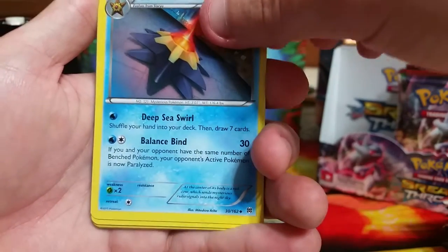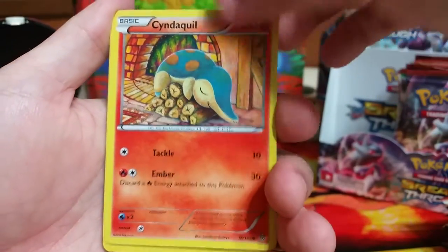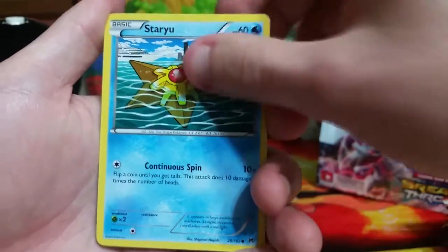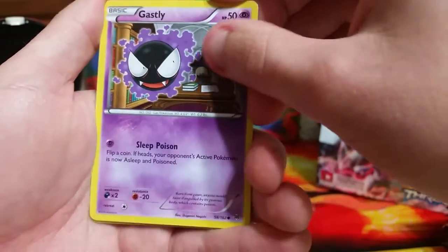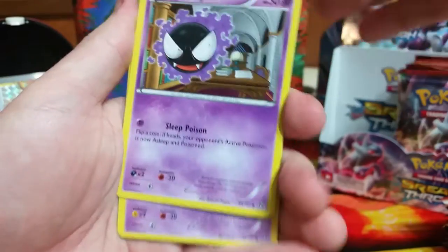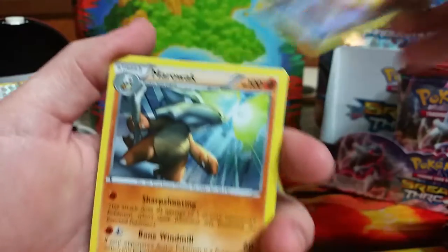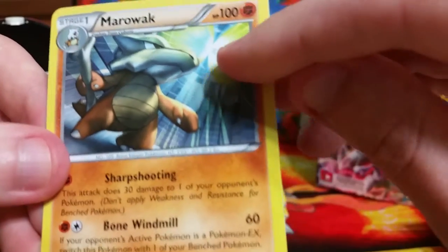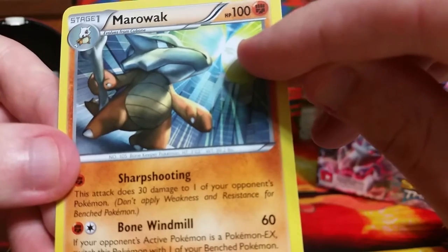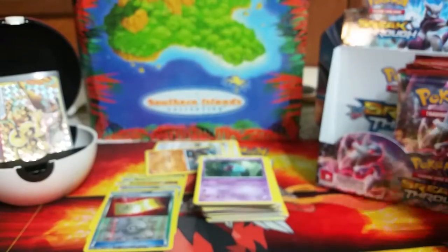Skyla, which is a reprint. Staryu, Dedenne, Cyndaquil — I love that Cyndaquil, and the Typhlosion is awesome too. Staryu, Doduo, Ghastly — so we've got the Ghastly Haunter Gengar line. A Woobat. Reverse holo is a Reverse Ticket and the rare is a Marowak — there is Mega Mewtwo fighting something up there on the card, it looks like. Very cool card.